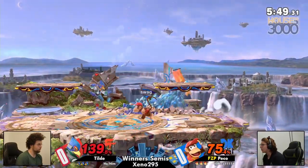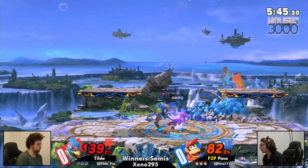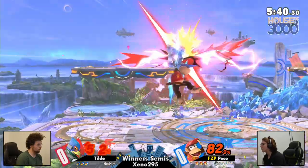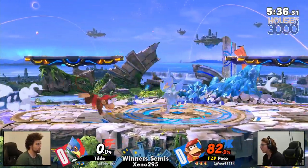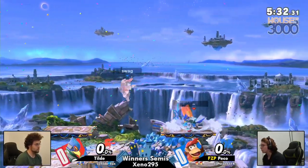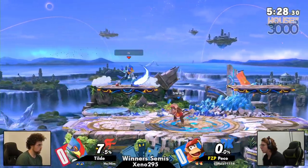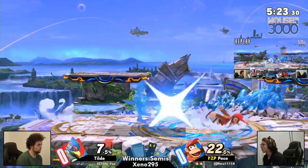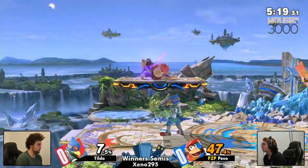Such a great angle from Tilde — you could see Peko was looking for that forward tilt we see him go for so often. Tilde getting the percent a little bit back in his favor, Peko going up for aerials on shield but the up smash scooped Peko, taking first stock. That was quick work. The instant replay technology shows that beautiful side-B into the blast zone.